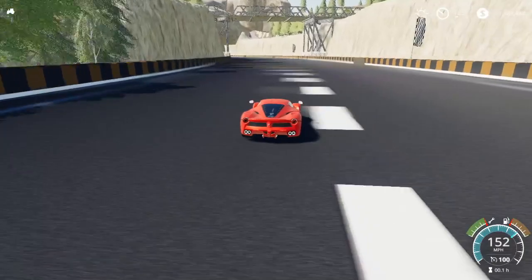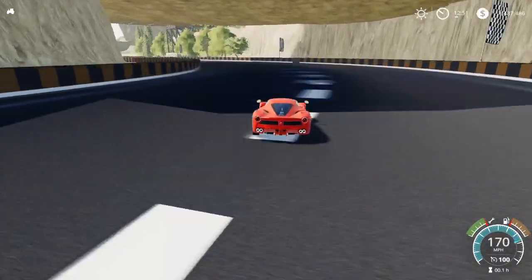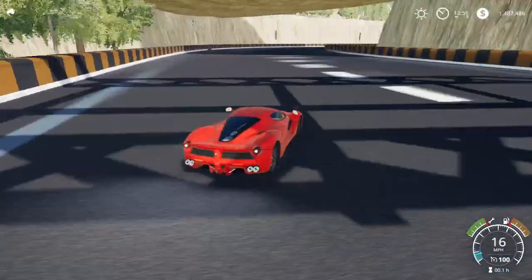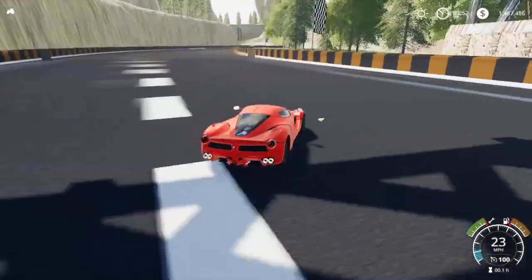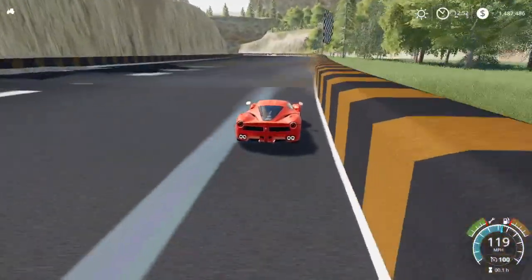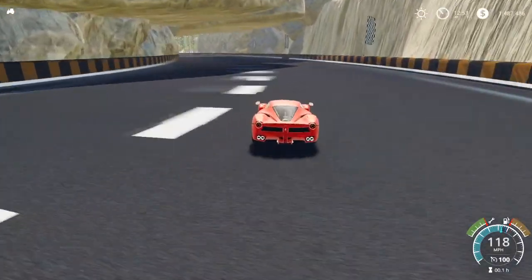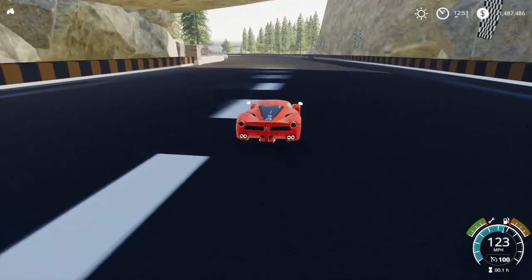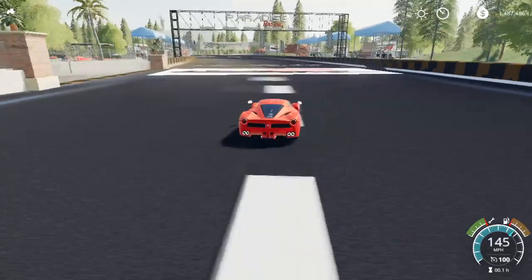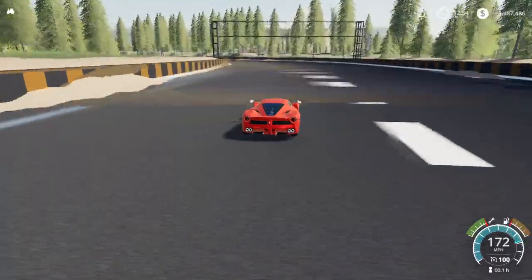We are doing 165 - okay, whoa! There goes a big dent in the side of it. We are doing 165. The back end is a bit light - I might do something about that to make it a bit more fun. Let's just do a couple of laps with this one. It comes in two engine sizes.